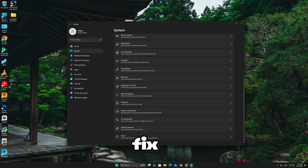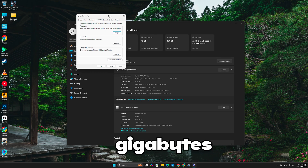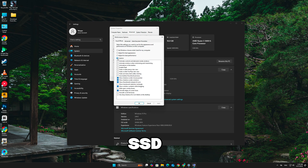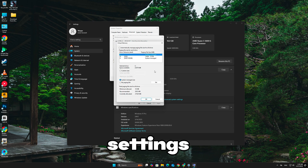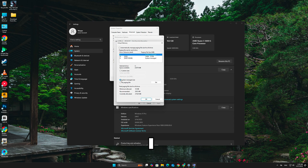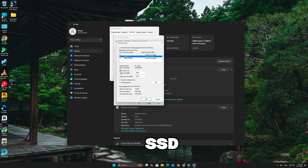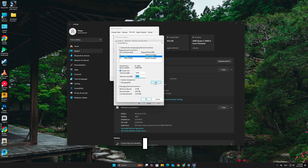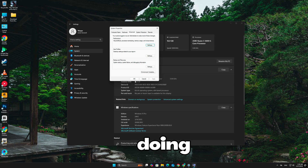So here's exactly what I did to fix it. I had a second SSD with around 100 gigabytes of free space. I manually set virtual memory on that second SSD instead of the C drive. I opened the advanced system settings, went into performance settings, and under virtual memory, I unchecked 'automatically manage.' Then I set a custom size on my second SSD: 16 gigabytes minimum and 32 gigabytes maximum.